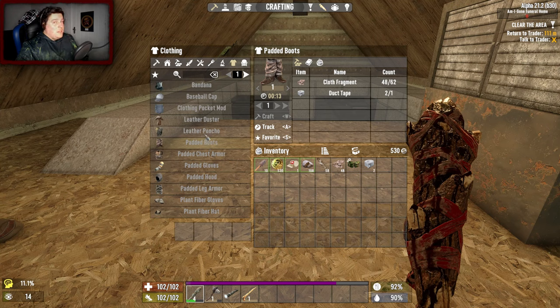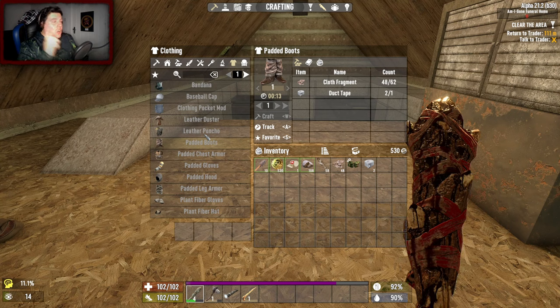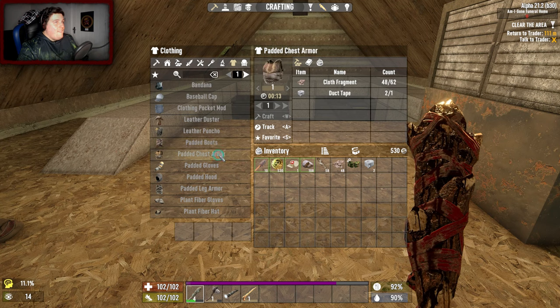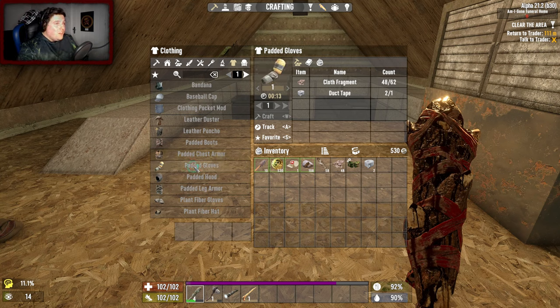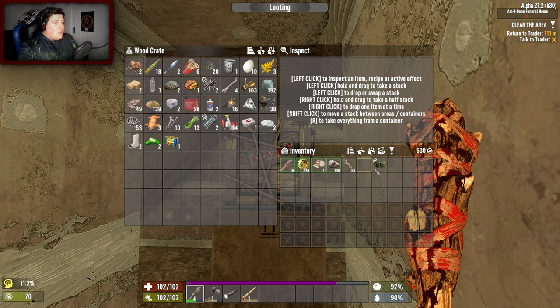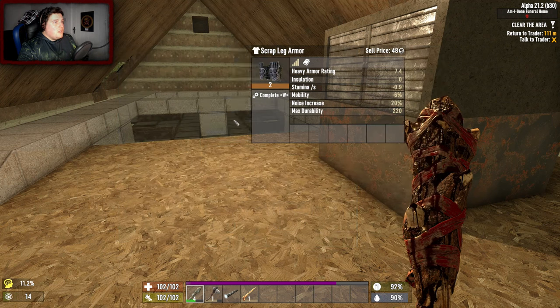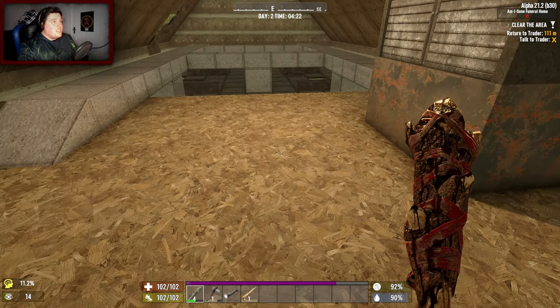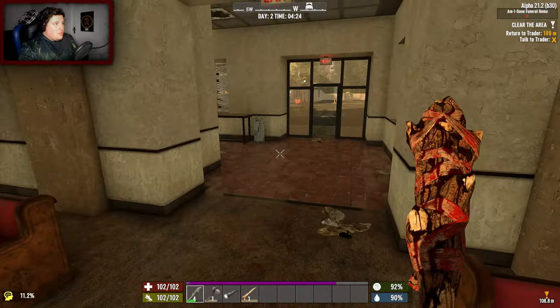Hang on - it takes 62 cloth fragments to make one cloth armor! The game said at the start that resources are harder to get, but that's taking the piss. We can't do that, we ain't got enough cloth. We'll put the armor mod in our leg - it does make us slower, which I hate, but it is what it is. Kind of just have to roll with the punches.